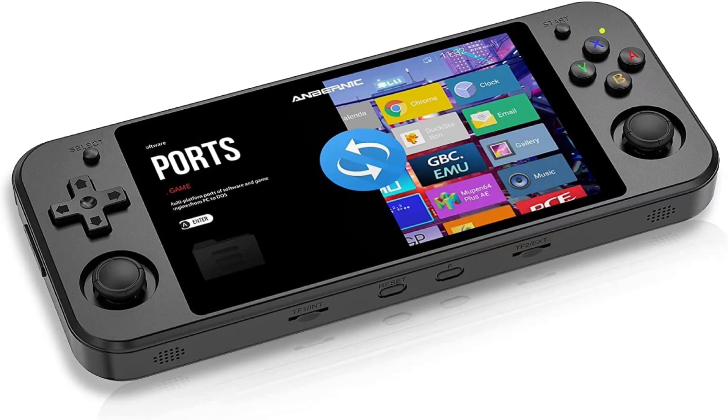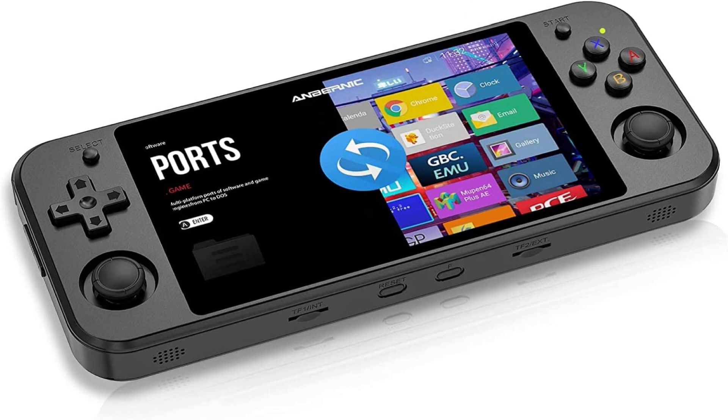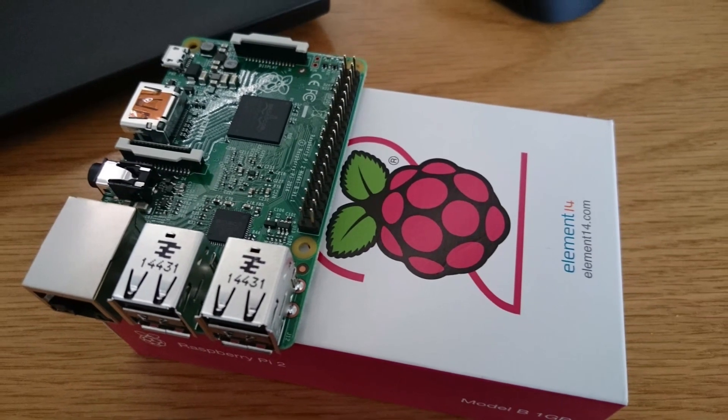Speaking about handhelds, if you own an RG552, there's now support for Melon DS and Drastic emulators for the system. The Drastic emulator is also now supported on the RetroPie 2, along with the AllDroid XU4. Also on the RetroPie 2, there's now support for Flycast, Liberto Flycast, PPSSPP, Liberto PPSSPP, and Moopin64. These are all great additions for the RetroPie 2.